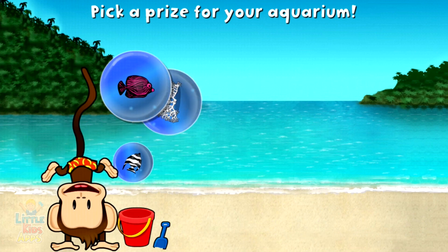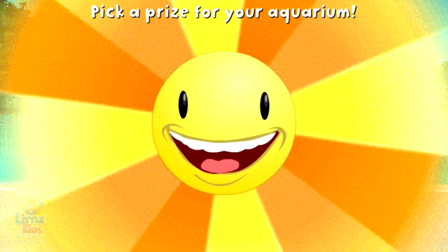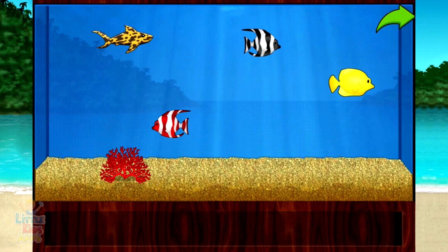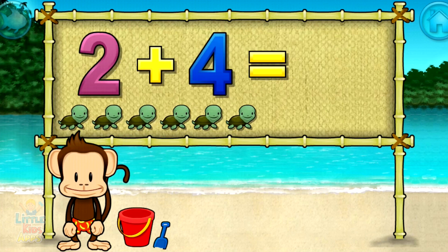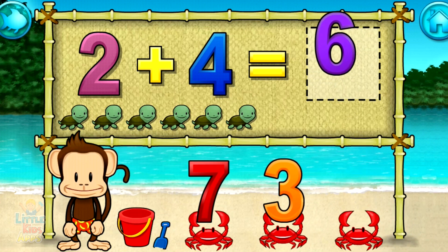You won a prize. Add things to your aquarium by dragging them from the tray. Touch the arrow to get back to the beach. Addition time. 2 plus 4 equals 6. Fantastic.